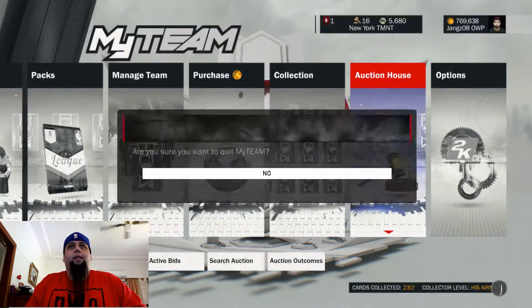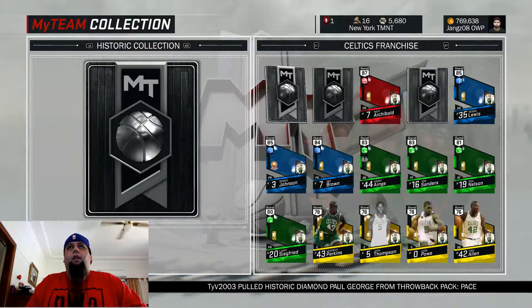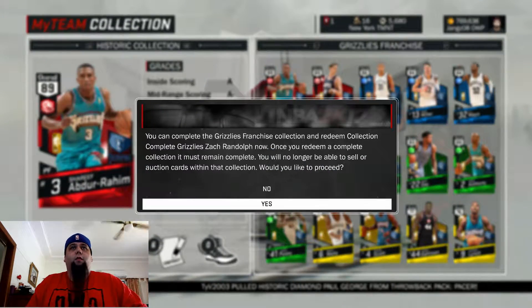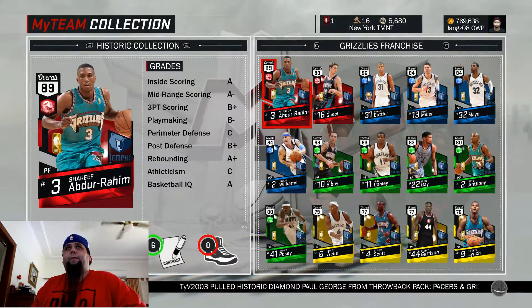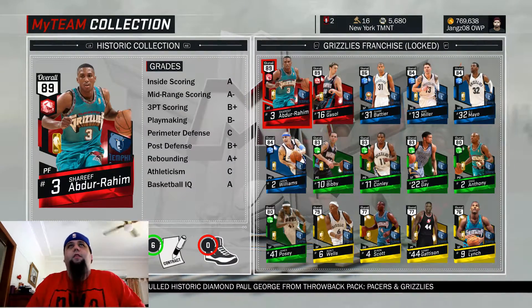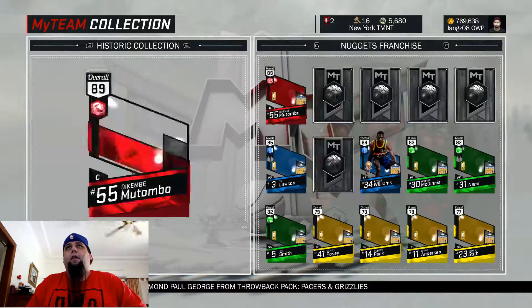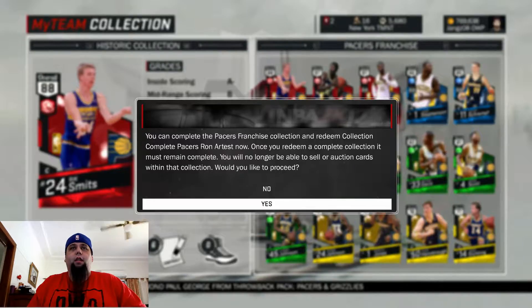Let's go and complete those Collections. Grizzlies first. Do you want to lock it in? Yes. Up the top there, it'll be two instead of three. And then we'll go over here to the Pacers. Do you want to lock it in? Yes.